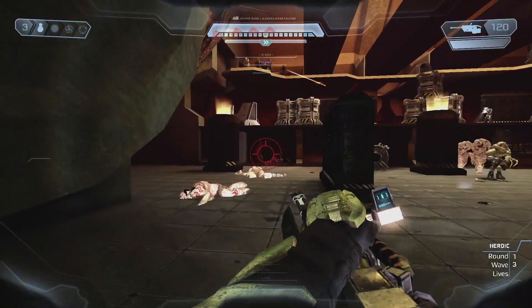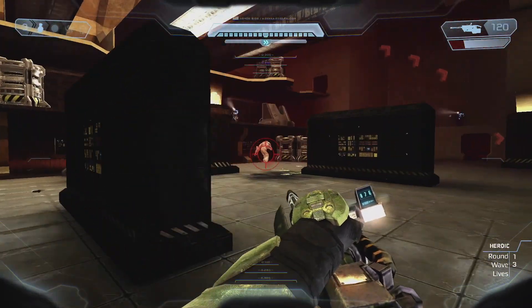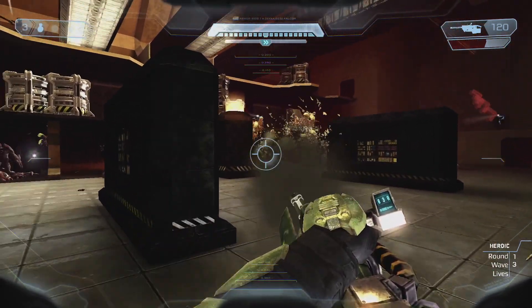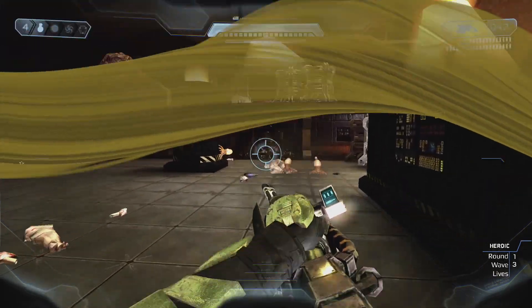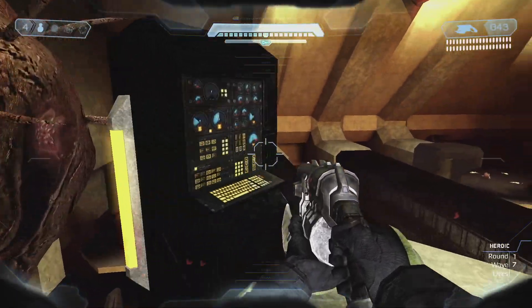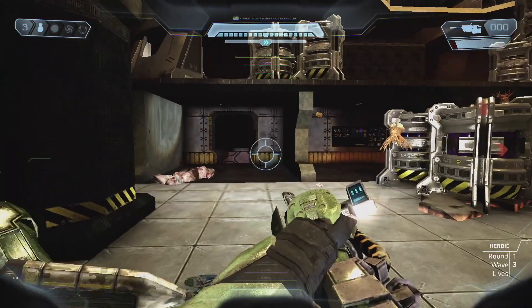Halo SPV 3.3's Firefight mode has two maps available, as of now, and this map is named Engine Room. Both maps have a Flood-infested theme that is appropriately used when you select to fight the Flood. In this Flood theme of the Engine Room, a mass of Flood coagulate on two separate walls with tentacles reaching out, and the lights are either turned out or dimmed in various rooms and corridors.